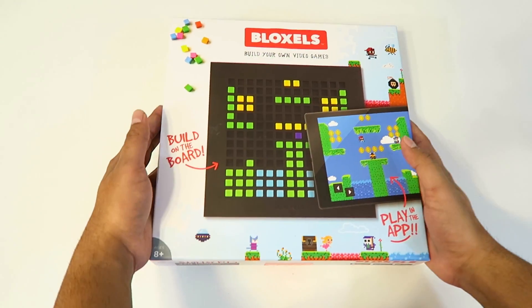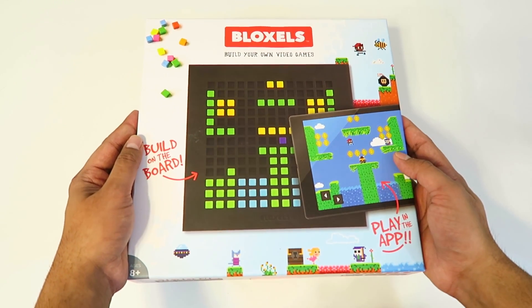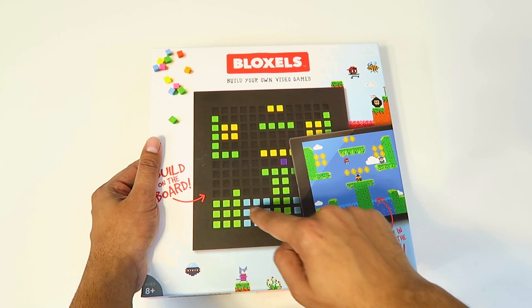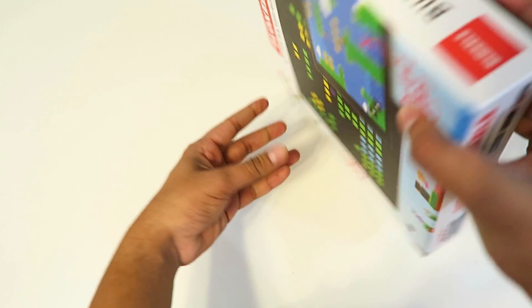So this here is our starter kit. It comes with 320 blocks, a game board, a challenge poster, as well as a guidebook. On the cover, it gives you an example of how it looks — this being the actual game board. You put the blocks in and this is how it portrays in the app itself. That's really cool to see.